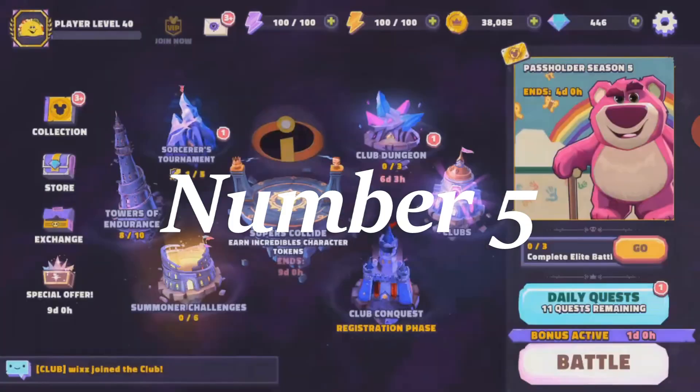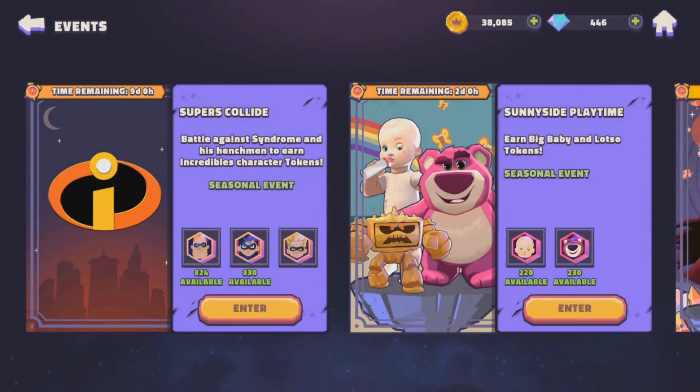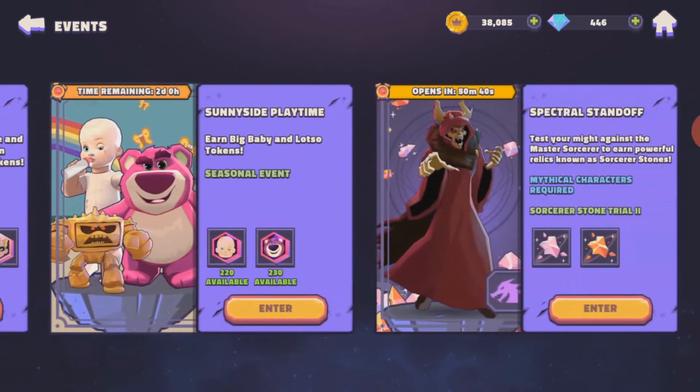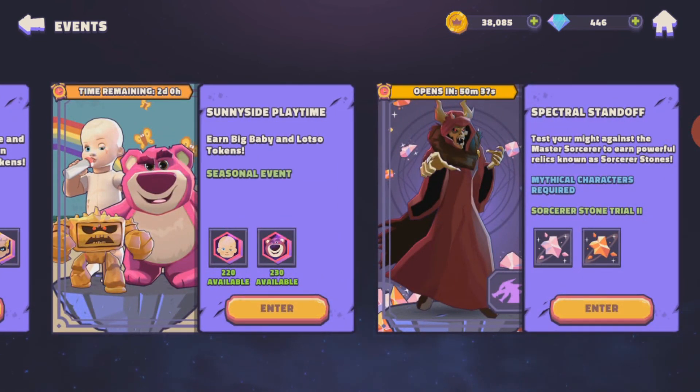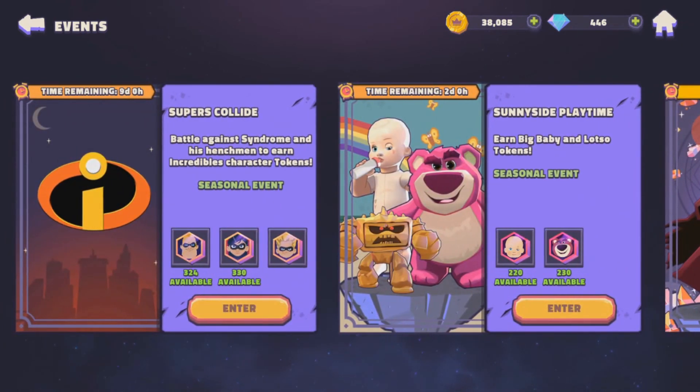Last but not least: events. It is important to do the events, and you will need certain characters for those events depending on the theme. For example, for the Lion King event you will need Rafiki and Simba. Same thing for a Toy Story themed event — you will need Buzz and Woody. This is where you can earn and unlock special tokens exclusive only to these events that you can't find anywhere else in the game, so it is a good idea to do these events as they come along.